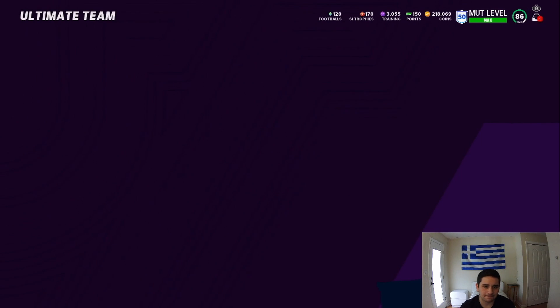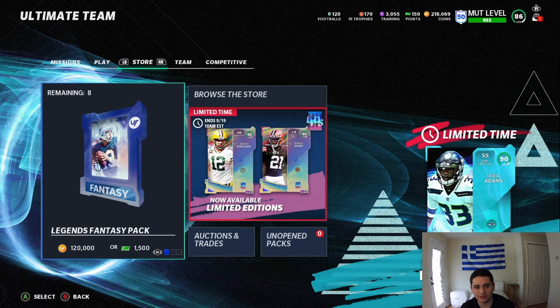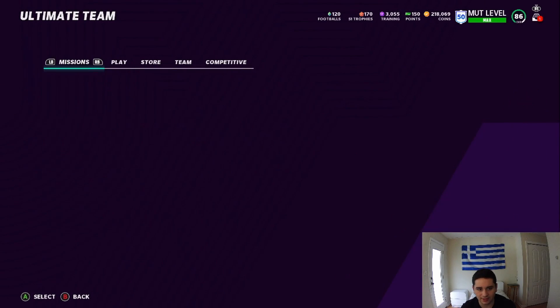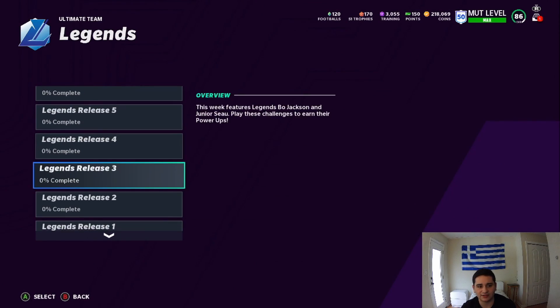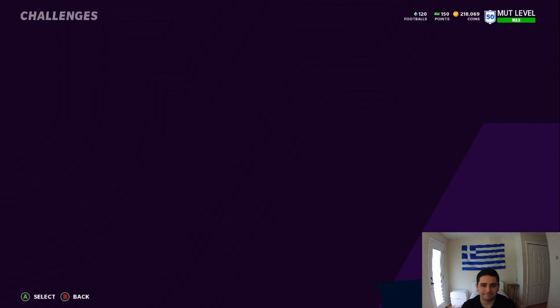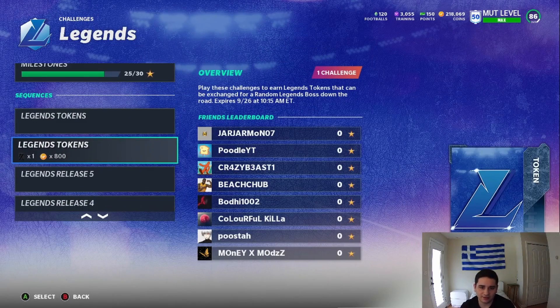Let's go take a look at the solos first. As you guys can see, they added Legends Fantasy Packs — I would love to pop one more, but I'm just not going to waste my coins, there's no point. We'll take a look at missions first. There's the weekly Legends tokens in release 5. You go to solo challenges, go to Legends, and get the Legends token done — you get a free Legend. We're at 18, so we're 10 away from that. Keep grinding that.